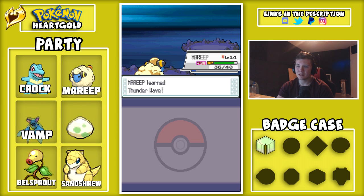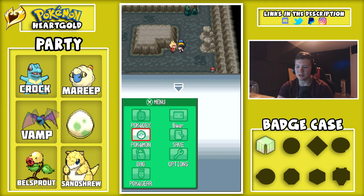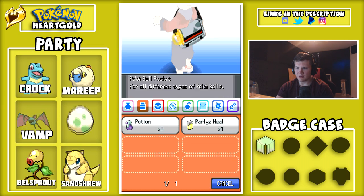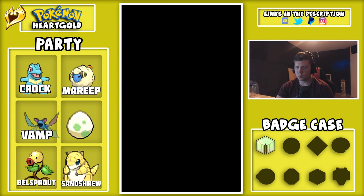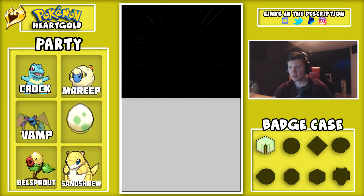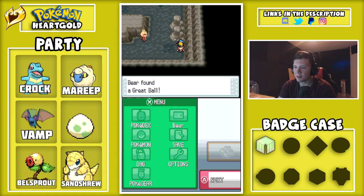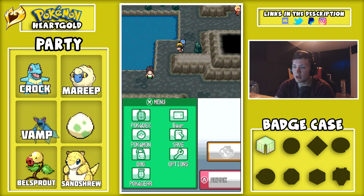At least Mareep gained a level. Thunderwave. Fire Breeder Bill — he doesn't even have a fire Pokemon, what's this supposed to mean? No complaining. I'll use an antidote on Croc now. Do we have any berries? We don't. I'll just have to deal with it. Goddamn Rattata — I'm finally done with that battle. Oh, there we go. Can I walk? Yeah, I can walk. Freaking poison, the noise. But we have a Potion so we're fine, we're all in the clear.